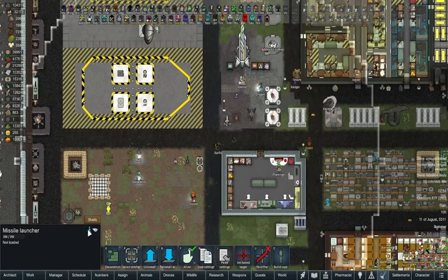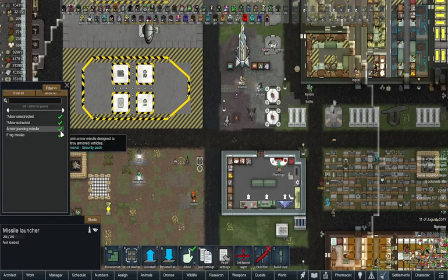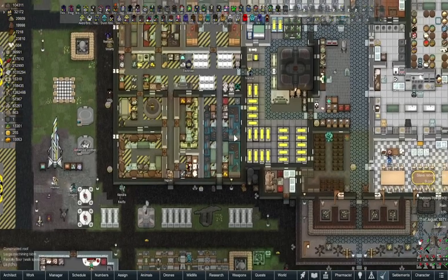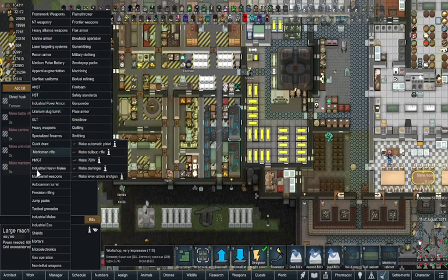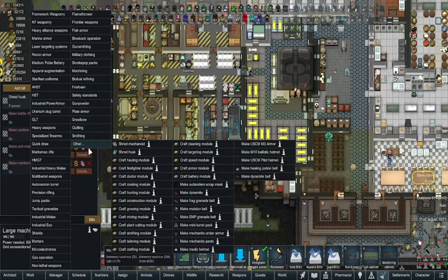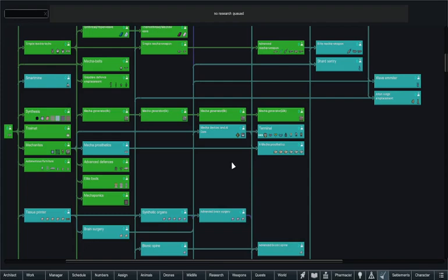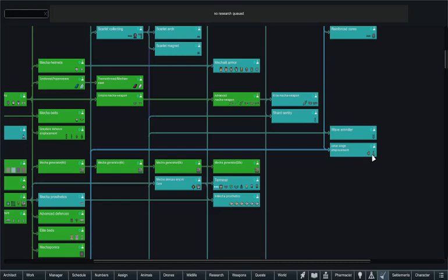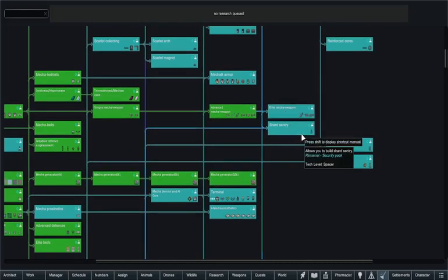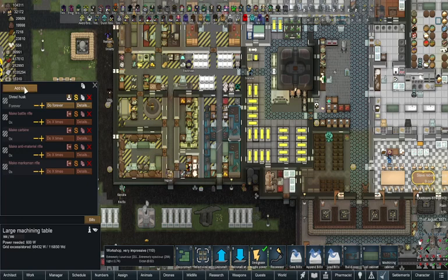The missile launcher requires either armor-piercing missiles or frag missiles. I need to find where to make those. The missile launcher was from the Gray Dell Defense research. Looking through production menus - it's under equipment assembly. Found them: frag missile and armor-piercing missile are both there.